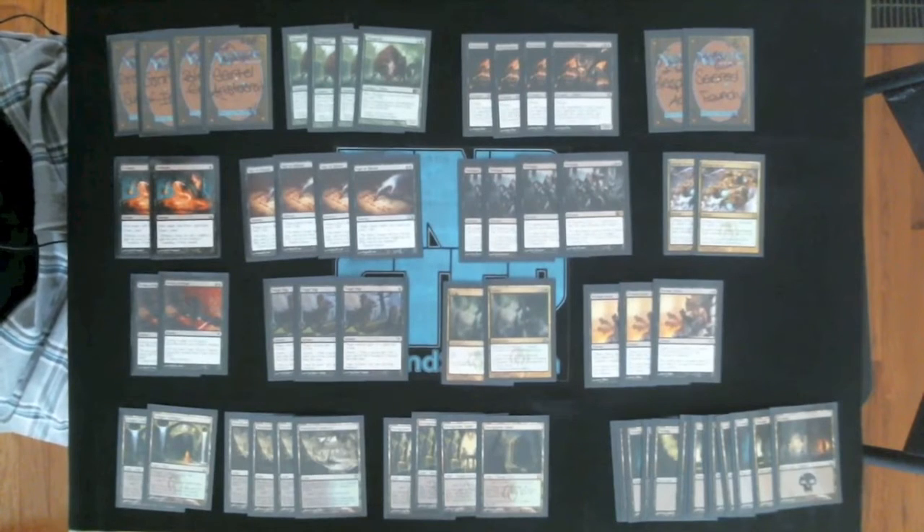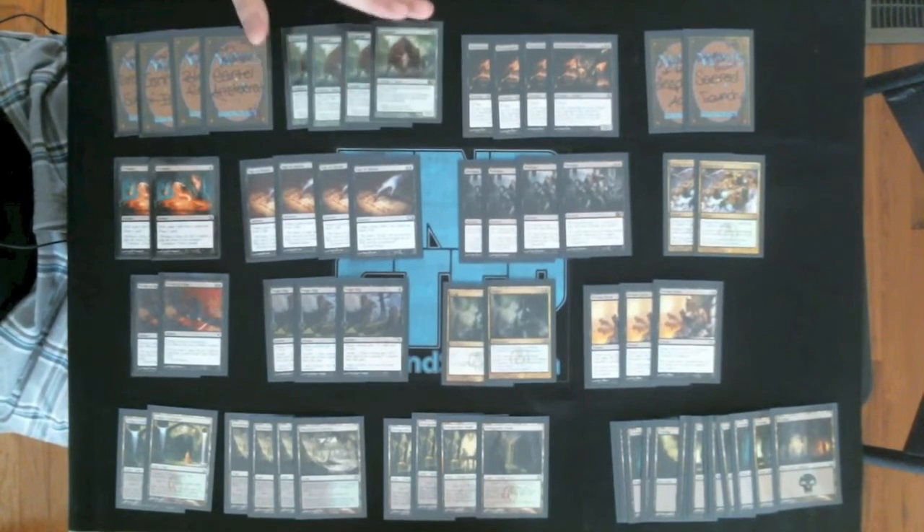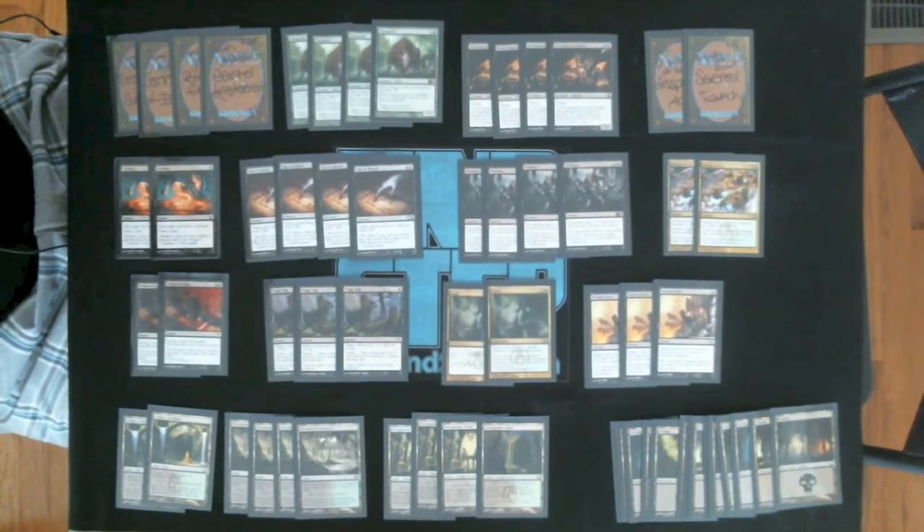He's a Rock creature. For people who love this color combination or this archetype or this kind of strategy, he definitely feels very Rocky, and so does Desecration Demon. From there we have a playset of Thragtusks. Great stabilizer, great beater, great everything. He's a good guy. Very green.